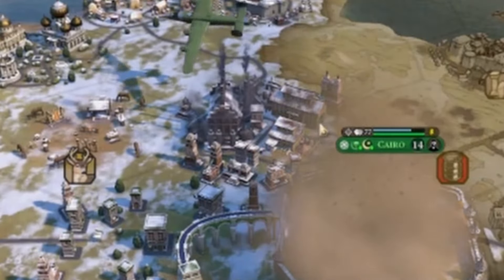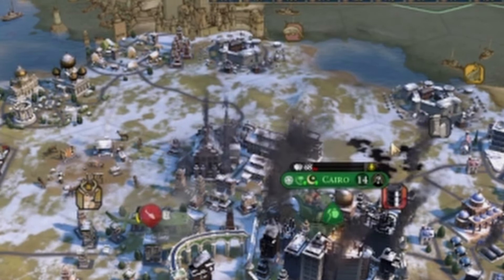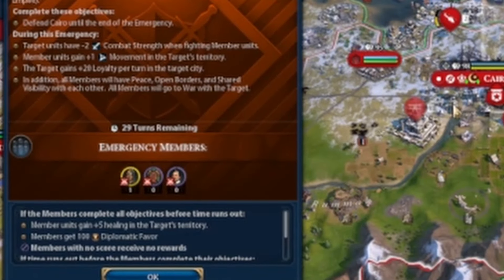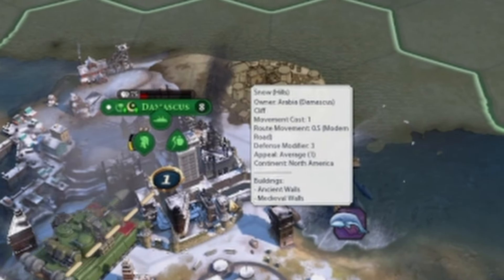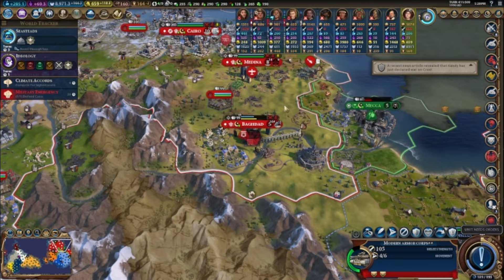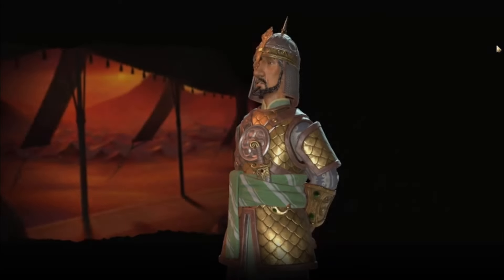Well, Arabia, the time has come — I want your land now. To be fair, they should have seen this coming because I was able to take the capital in two turns. Looks like they finally passed that bill against me, but fortunately most of them aren't strong enough to do anything about me anyway. Still taking over Arabia without much resistance. After 15 minutes, I owned all that was once the land of Arabia.